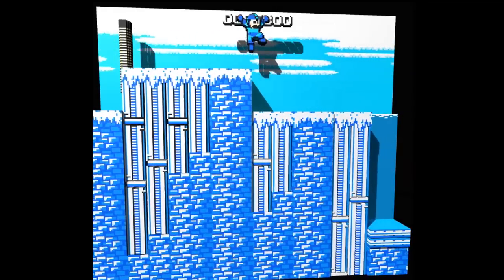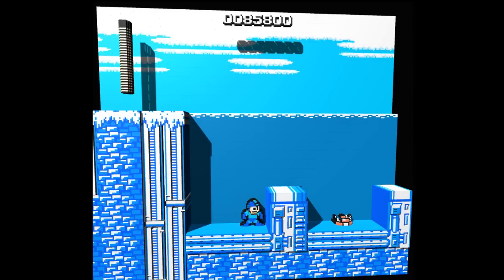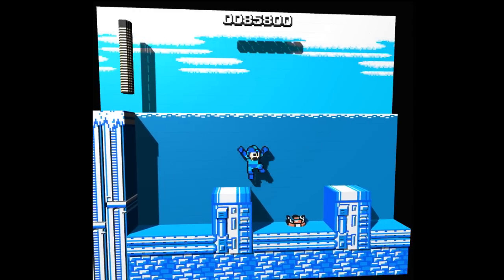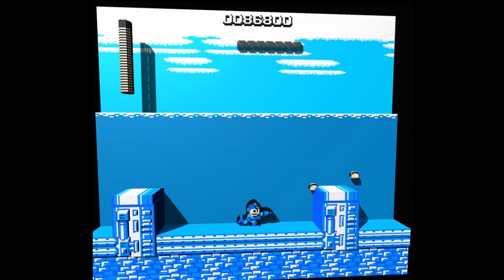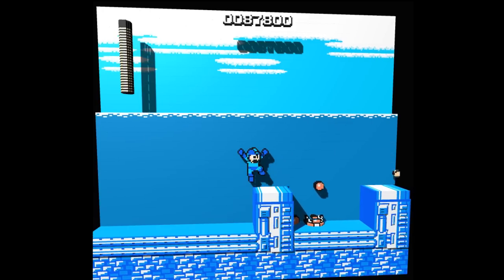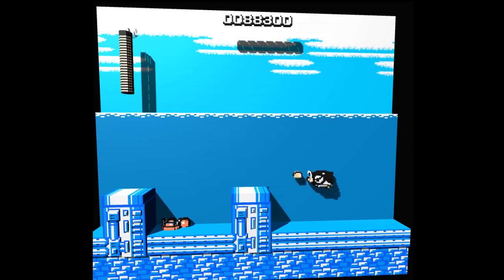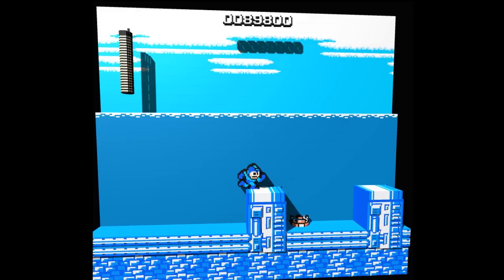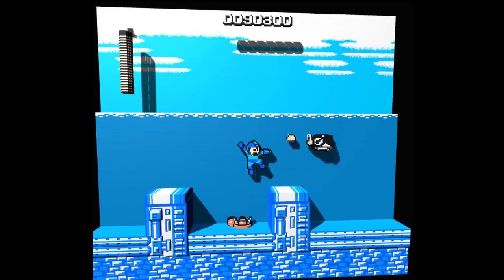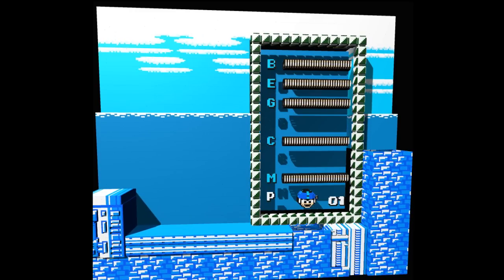These enemies aren't that bad. Those green guys — what you have to do is shoot them in the head. If you shoot them in the legs, the torso and head fly off. They have the most annoying and undodgeable attack pattern — it's double sine, meaning it goes in a circle. You heard it here first: now on, a circle will be called a double sine.